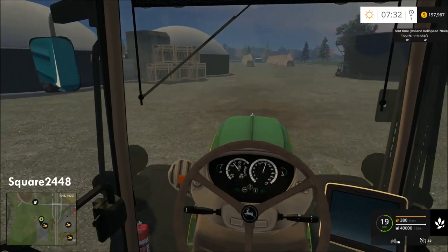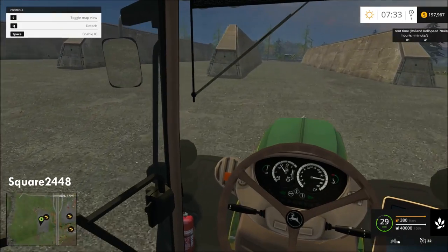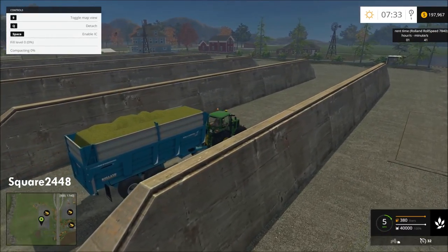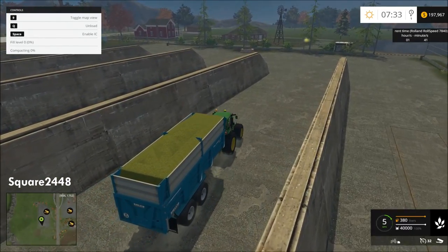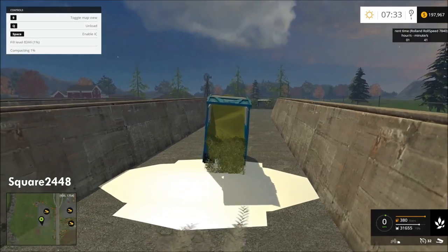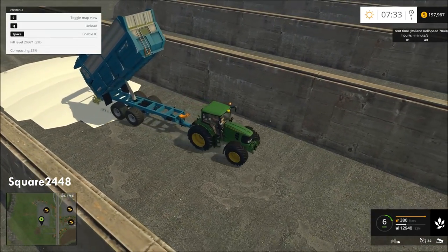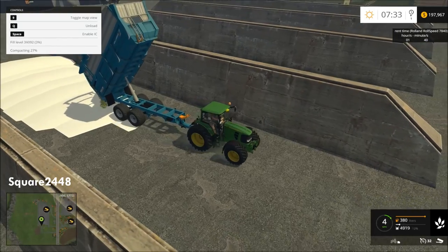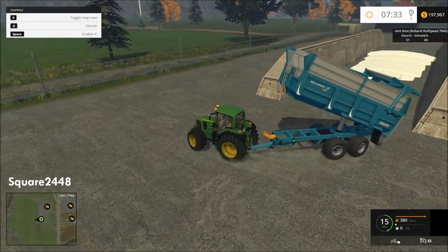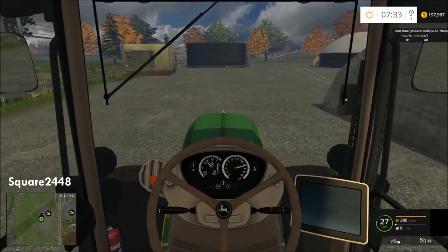We're going to unload this into the silo. I'd like to know the exact percentage of each trailer load so we know how many loads we need to fill the silo. We need 10 percent in the silo. There are no working textures and I'm not sure what happened there — I'll have to look into fixing that. This is a solid four percent, so we'll need at least one more load. I'll just keep repeating this process until the harvest is complete.